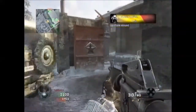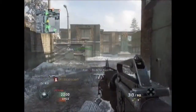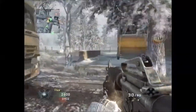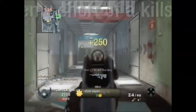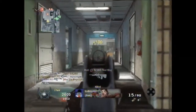Friendly spy plane inbound. Enemy care package inbound. Need a medic. Enemy down.